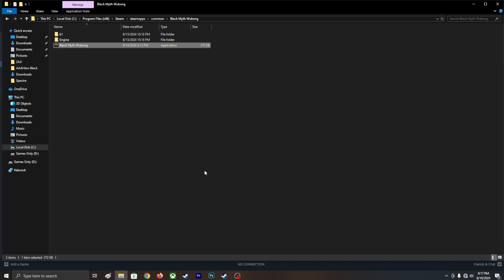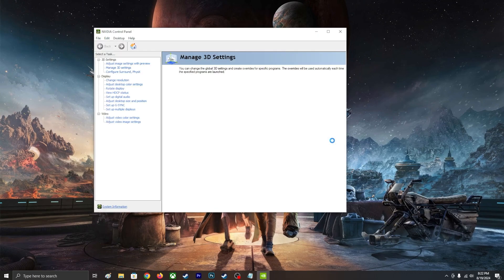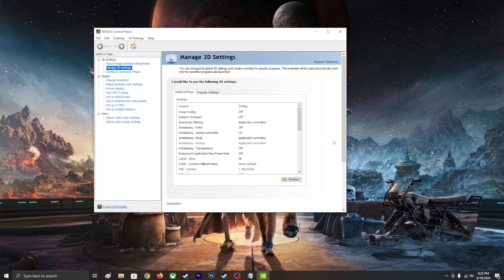Let's talk about your computer's CPU and what you're going to do about it. Once you've done all that, in Steam right-click and go to the NVIDIA Control Panel. This is specifically for NVIDIA GPU users — I'll show you for AMD users in just a second.